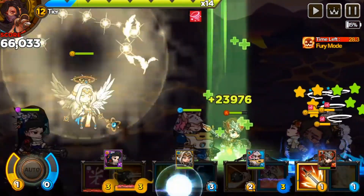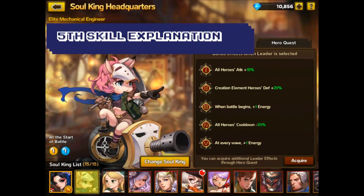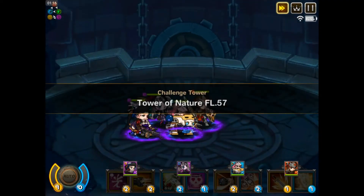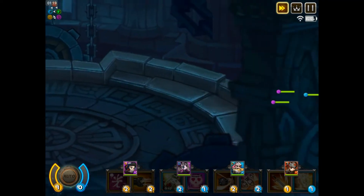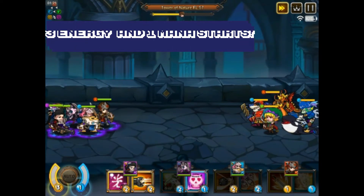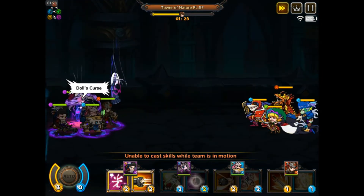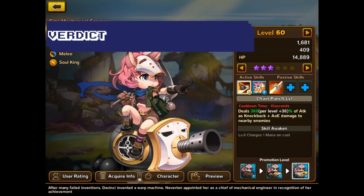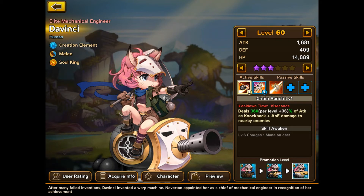But wait, there's more. Her fifth skill is also really good. Whenever you start a wave, you get an additional one energy, and when you clear a wave, you also get another one energy. I'm not sure if this is a bug, but hey, let's not say anything. So when you first start any wave, you get three energy and one mana — it's extremely useful. So if you have a lot of soul kings and you don't know which one to use as a leader skill or invest in, DaVinci is awesome. She can basically be your leader forever and you're not going to look stupid.